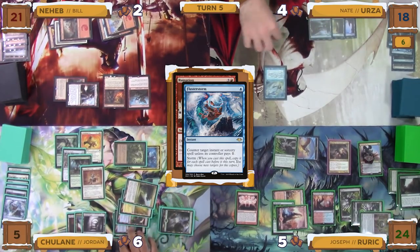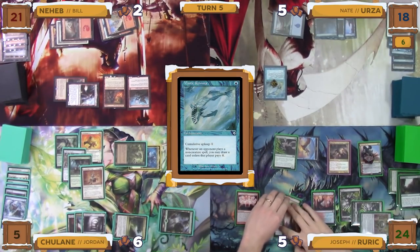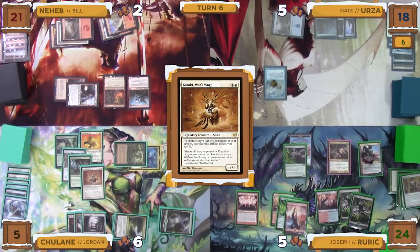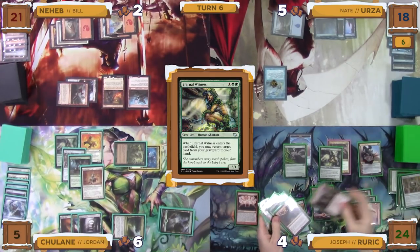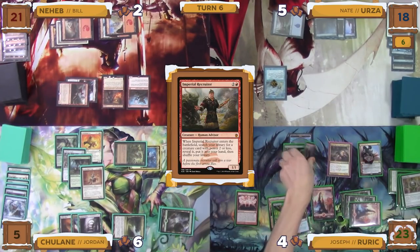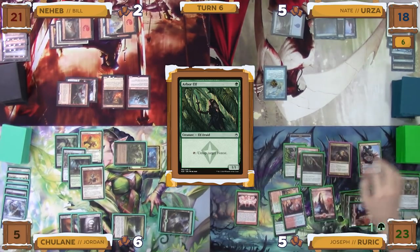Nate untaps, and in his upkeep does not pay for the Kataki trigger and lets his Basalt Monolith die. He does, however, pay for his Mystic Remora. He then draws a card and decides to give the turn to Joseph. Joseph untaps, and in his upkeep does not pay for Chrome Mox from the Kataki trigger and lets it die as well. He then draws and plays a Mountain as his land for turn. He then taps for three mana to cast an Eternal Witness. Eternal Witness gets exiled, and Joseph starts exiling cards until he hits an Imperial Recruiter. He decides to cast it, getting one damage dealt to him from the Rampaging Ferocidon, and then tutors up an Arbor Elf to his hand.